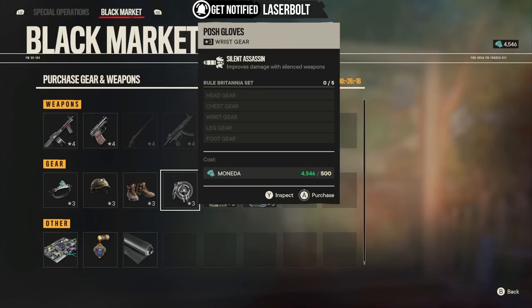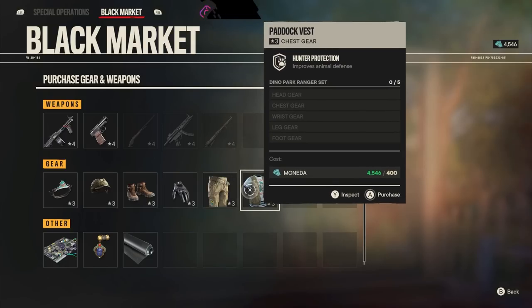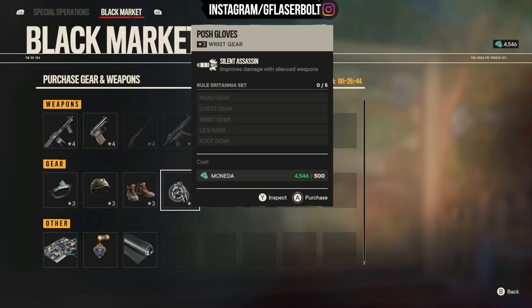The item I want to recommend — the one you have to pick up — if you only have 500 monedas and need to pick up one item, this is it: the Post Gloves. I'm telling you right now, this will make any weapon OP. It improves damage with silenced weapons. All my weapons are silenced, so imagine doubling the damage with improved weapon damage and improved aim down sight. This thing is pretty crazy. Pick up the pair of gloves now. Then we have Hunter Protection, which improves animal defense. Out of the options, the Post Gloves and the Double O are the ones you want to go with.